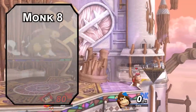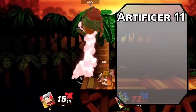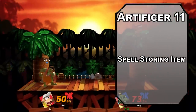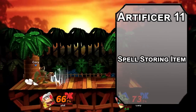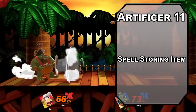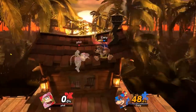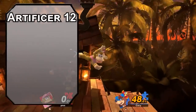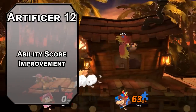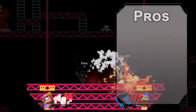Eighth level monks get another ability score improvement. Pump your Intelligence to shoot better with your intelligence peanut popper. Eleventh level artificers get Spell Storing Item, letting you put a spell of 2nd level or lower into an item. Then other creatures can cast that spell using your Intelligence modifier through that item, an amount of times equal to double your Intelligence modifier. I think you gotta load up on Grease for bananas to spam for easy combos — it's the only way I know how to play Diddy. Our capstone is the 12th level of artificer for one last ability score improvement. Cap off your Intelligence for the slipperiest banana peels and 2 more bananas in a spell storing item — it's a pretty appealing proposition.